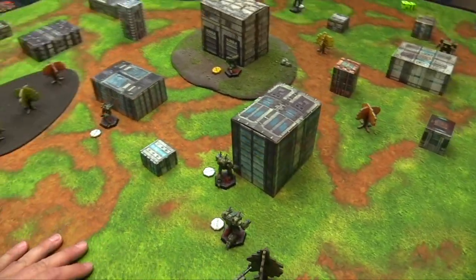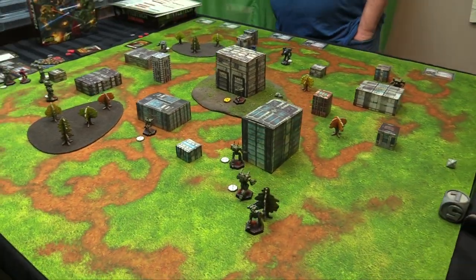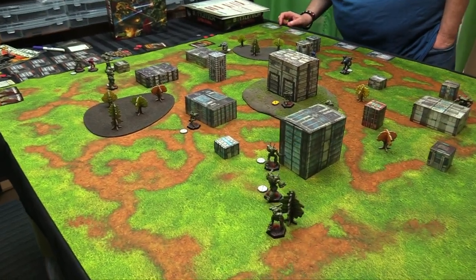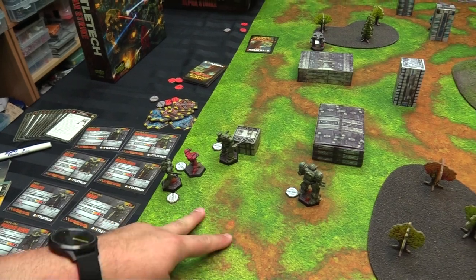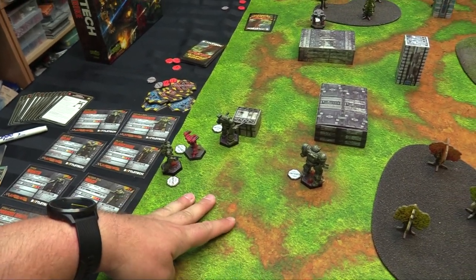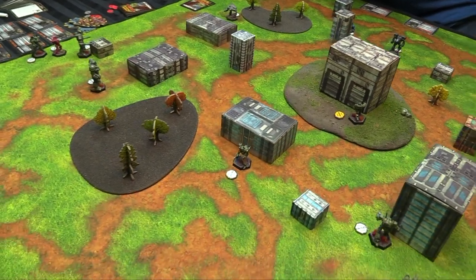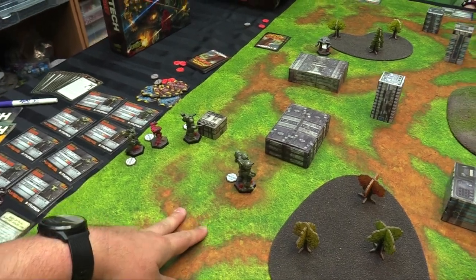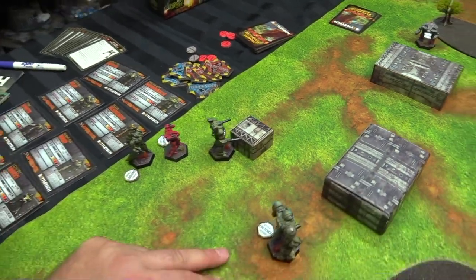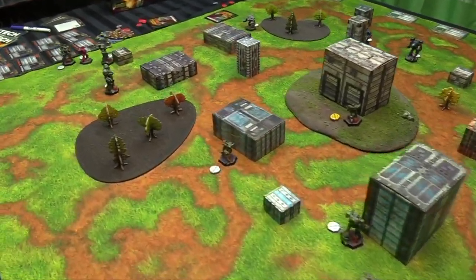The Fire Moth fires at my Warhammer's back - skill 2, TMM 1, total 3 to hit. The Fire Moth overheats for one and is damage 4 in short range, plus 1 for overheat, plus 1 for rear arc - that's 6 damage total. The Warhammer only has 1 armor and 1 structure, so that's potentially catastrophic. Rolling to hit - needing a 3. He hits! Six damage taken, leaving the Warhammer with only one armor box remaining. If that Warhammer doesn't get killed soon, things will go very badly.